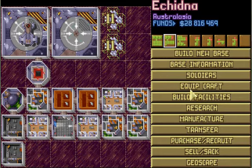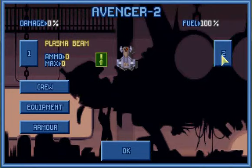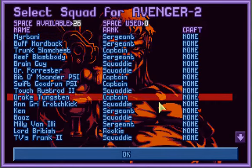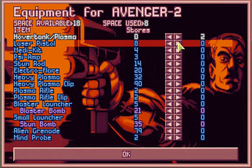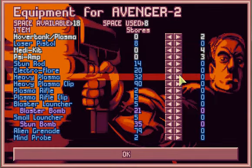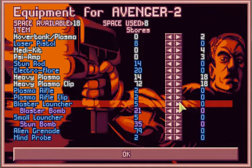Let's go to the Craft — Avenger. It can intercept stuff too. First of all, let's put on two Hover Tank Plasmas, put on all the Medikits, all the Sci-amps. I need 18 of these — 18 of those.